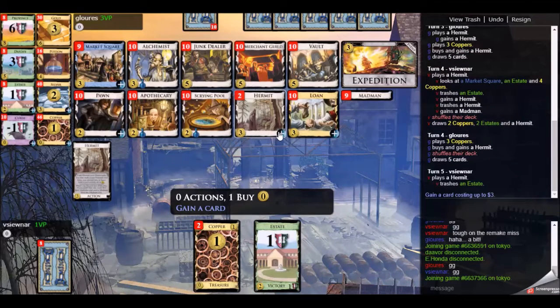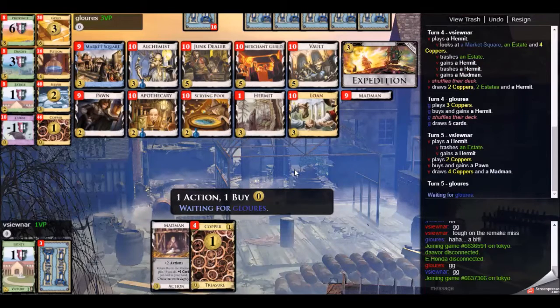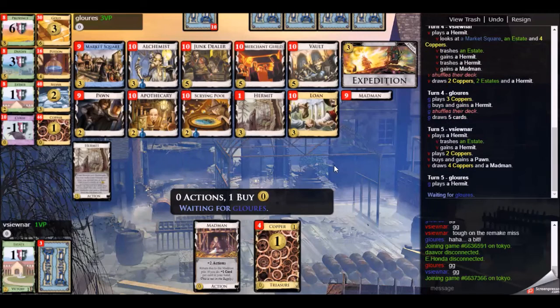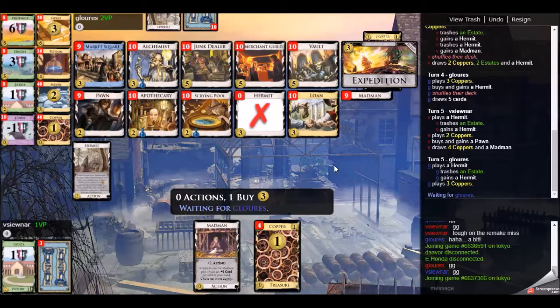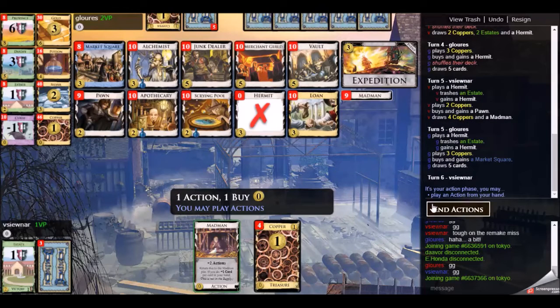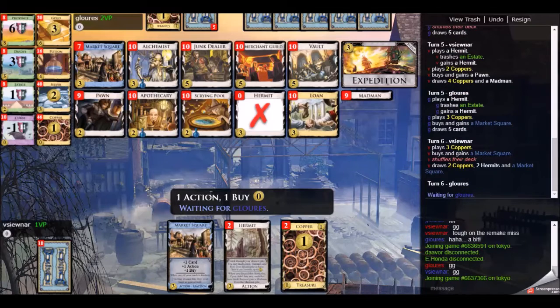He is again buying a hermit, and that is perhaps the correct thing to do here. I go for a pawn because eventually you will want something to trash in your deck to trigger the market squares. That could be an estate, really, but the pawn is nice to have an additional plus buy or something to trash in case you want to trigger the market squares.